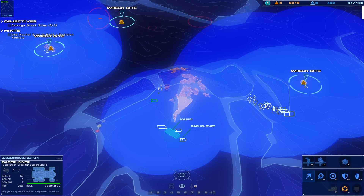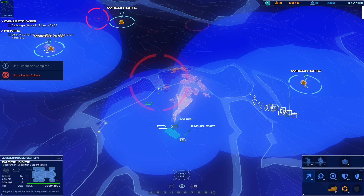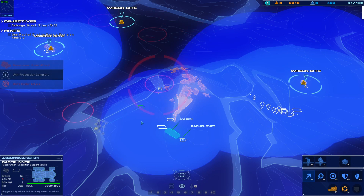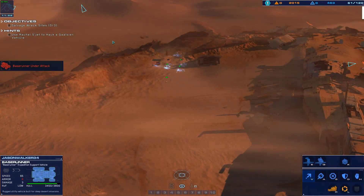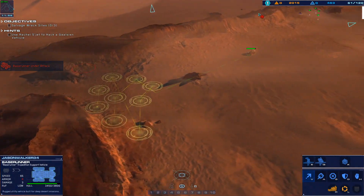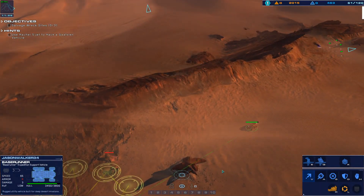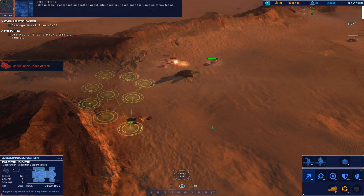There's Galseon in the area — get that mine out and set. Set up mines. Alert — support taking hostile fire. Enemy railgun firing on friendlies. Tank left them in. The salvage team is approaching another wreck site. Keep your eyes open for Galseon strike teams.